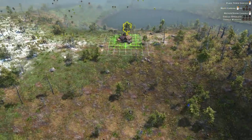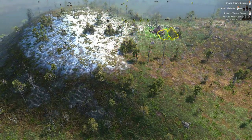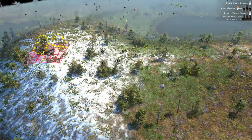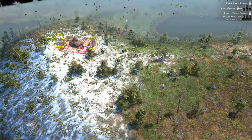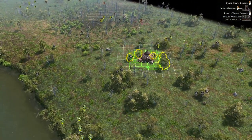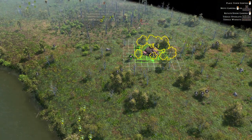In Farthest Frontier, you have to build on flat areas. If you try to build in a hilly area, everything shows red and you won't be able to build anything around your town centre. So make sure when you place your town centre, you've got it on a nice flat area with a lot of flat land around it so you can get started quickly.